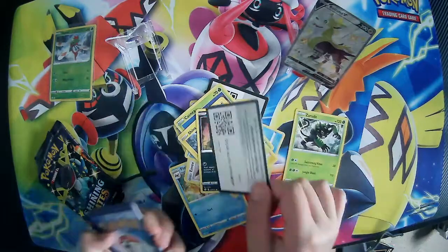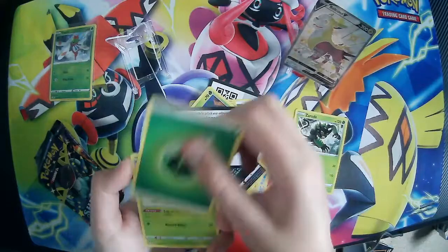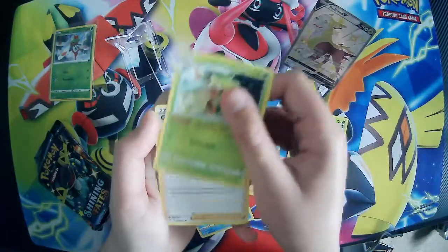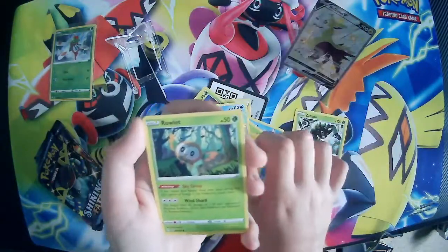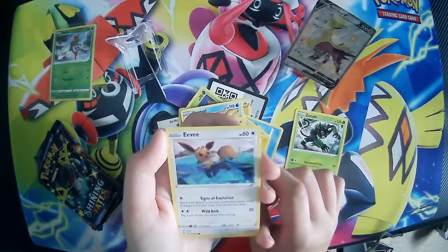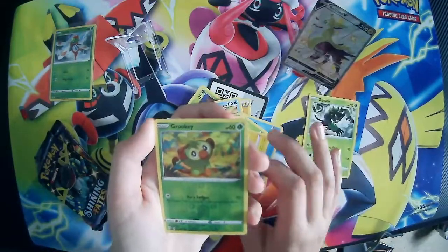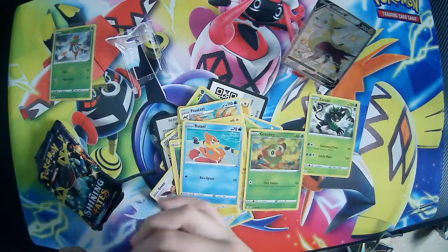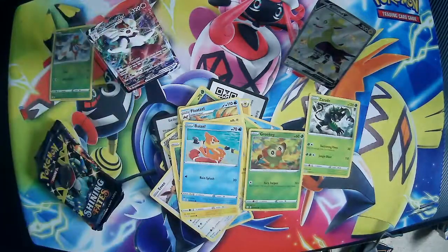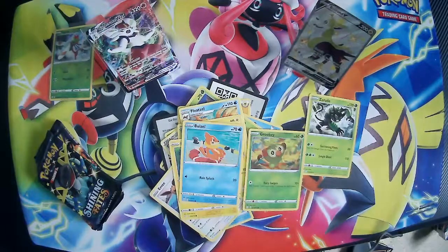Got another pack. Code cards there. Energy, Thwacky, gym trainer, Floatzel, Shinx, Browlet, Eevee, Or Peekoe, Weasel, a Grookey reverse — and a Cinderace V-Max! Very very nice, to start off the video. Second pack in and we get a Cinderace V-Max! Very nice. Let's get it in a sleeve, and let's get this Grookey in a sleeve as well.